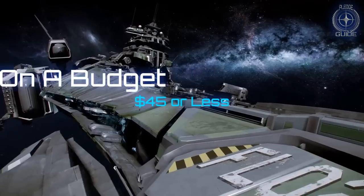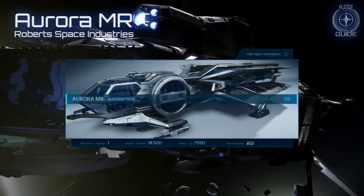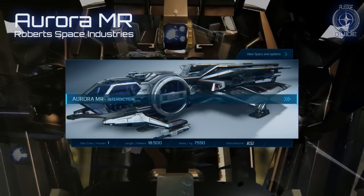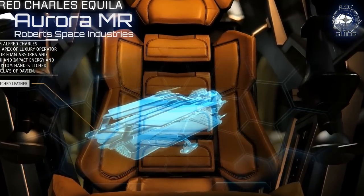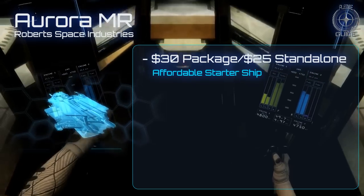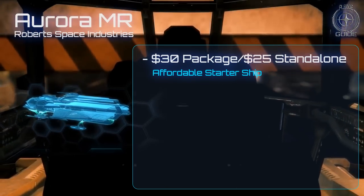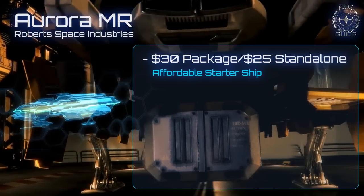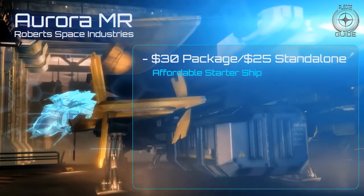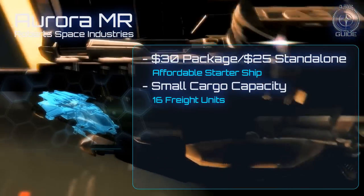Four things are important for a cargo ship: speed, power, protection, and cargo capacity. The RSI Aurora MR has none of these things in any great quantity, but it is a tough and flexible little starter ship. At a mere $30 for the game package, or $25 for the standalone, this is probably the cheapest AAA game you are ever going to buy. The Aurora is a starter ship, and as such can be used for cargo running. But this is the station wagon, not a delivery truck, with a mere 16 units of cargo.